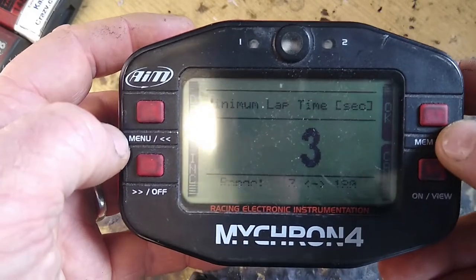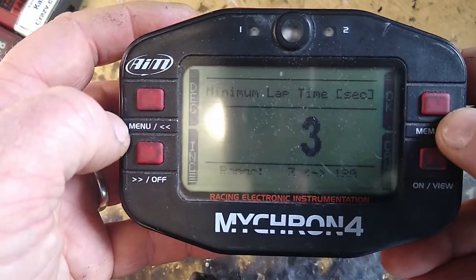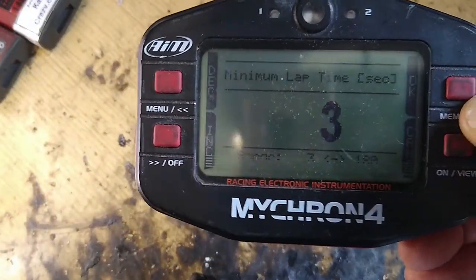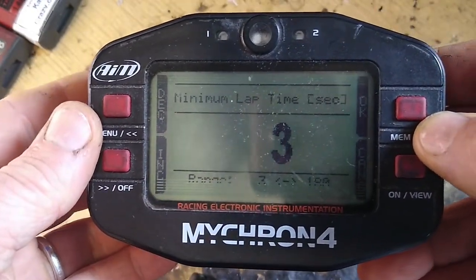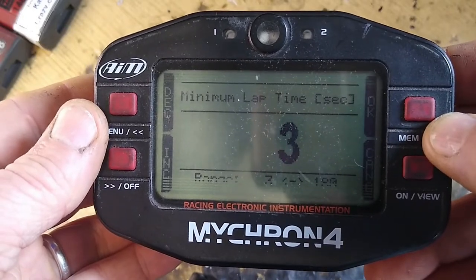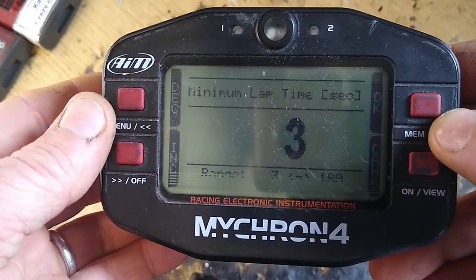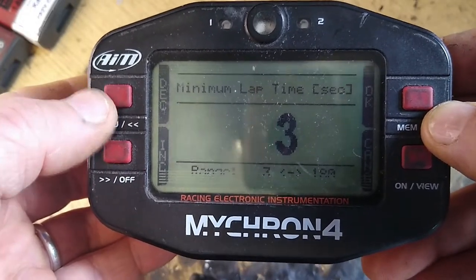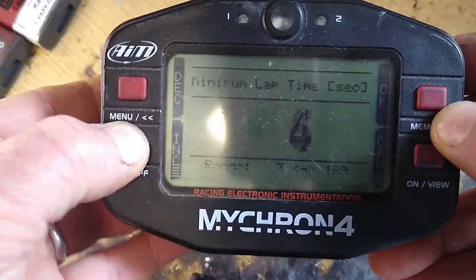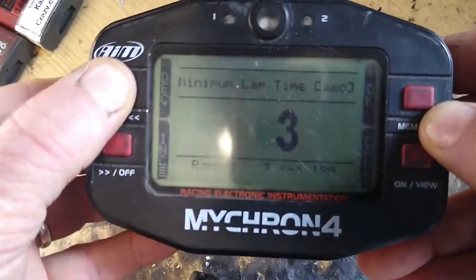What happens sometimes is people will be at a track with three sectors, say in a 50-second lap, and fairly sensibly they would think 'oh, I'll set that to 45 seconds,' and then start getting odd lap times and think their lap sensor has gone wrong or something like that. What this actually is is the minimum sector time.